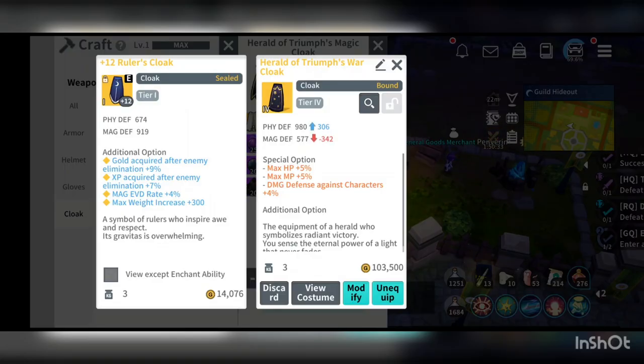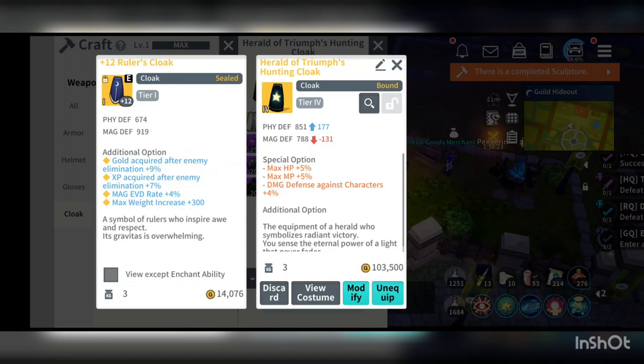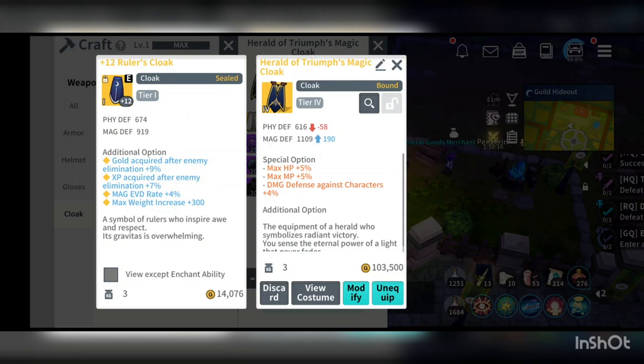If you click on the war cloak, it has much more physical defense than magical defense. For the hunting cloak, it would be much more prorated between physical and magical defense. And of course, the magic cloak gives you much more magical defense.